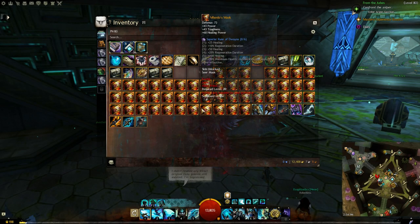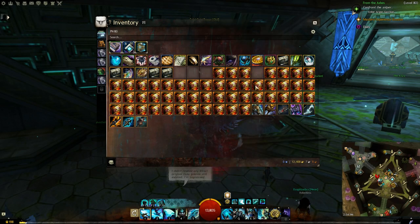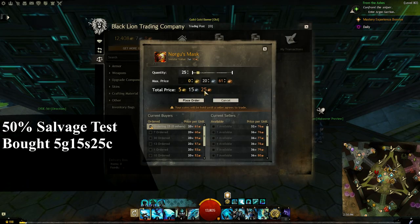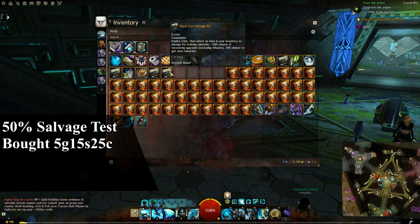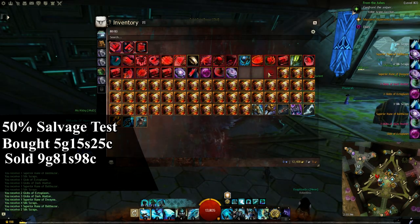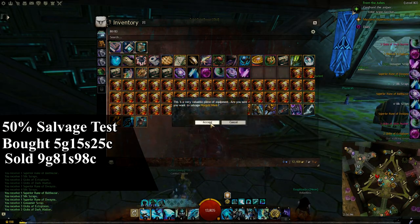For the first test, I will be using the Black Lion Salvage Kit and salvaging 25 exotic headpieces — they are Norgul's Mask. I bought these items for 5 gold, 15 silver and 25 copper. After selling the results, I received 9 gold, 81 silver and 98 copper.